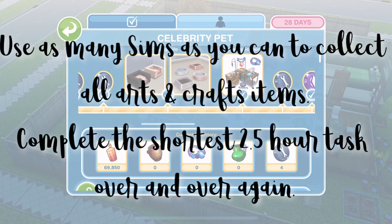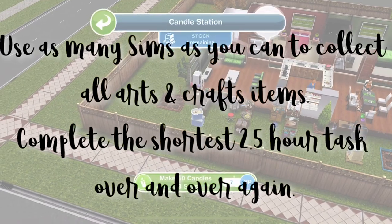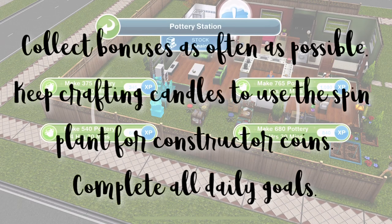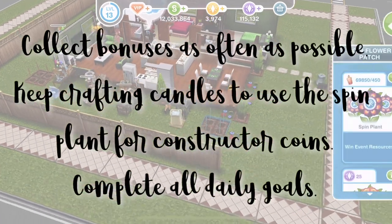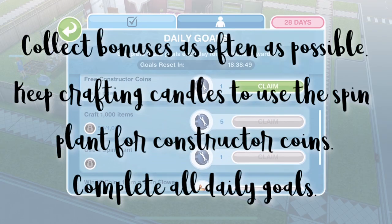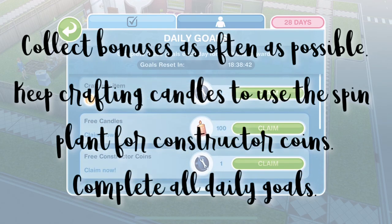Tips for this live event: have as many sims as you can collecting the arts and crafts and do the shortest time possible, the two and a half hour option. Come back into the game as often as you can to collect those arts and crafts bonuses by clicking above their head. Those bonuses really do all add up. Keep on crafting candles so that you can come and use the spin plant to get constructor coins with your candles. And make sure you do all of the daily goals every day because those bonuses and rewards really do add up from those daily goals.